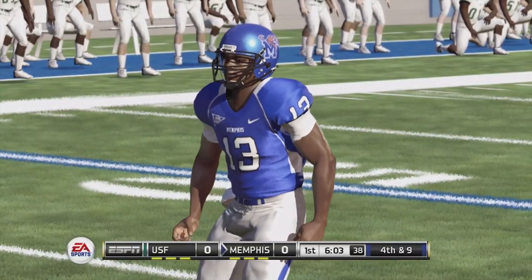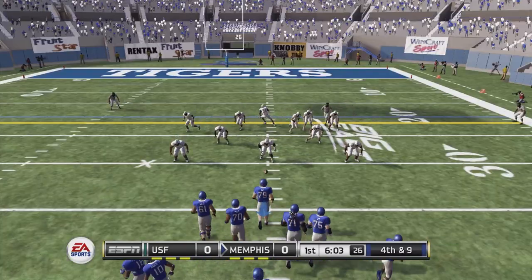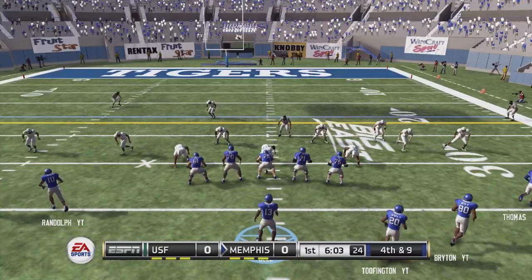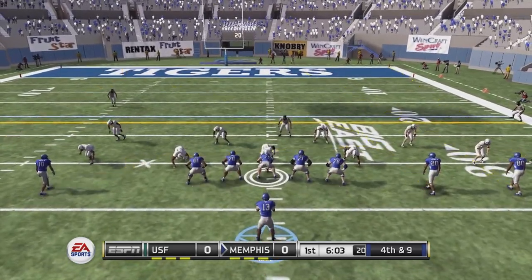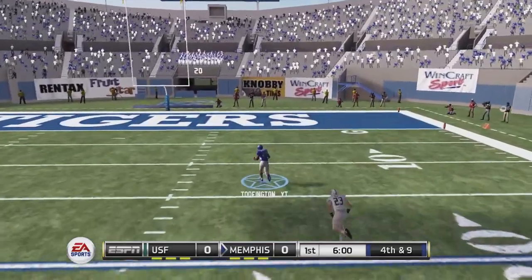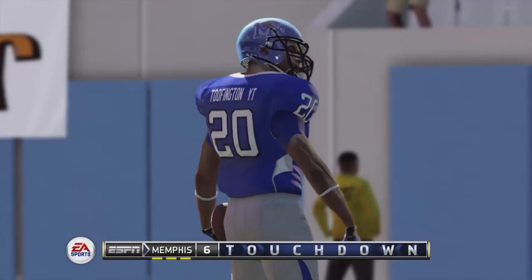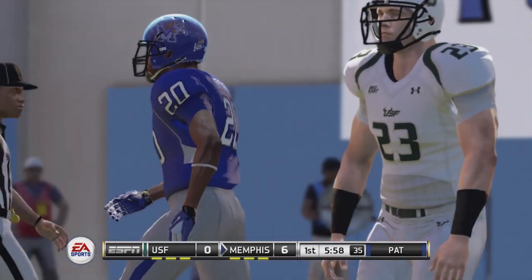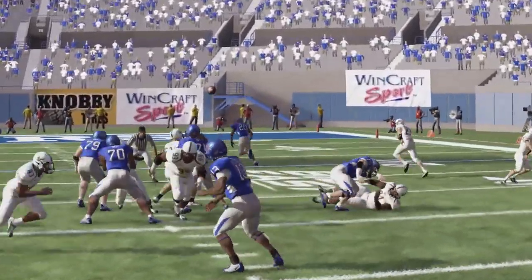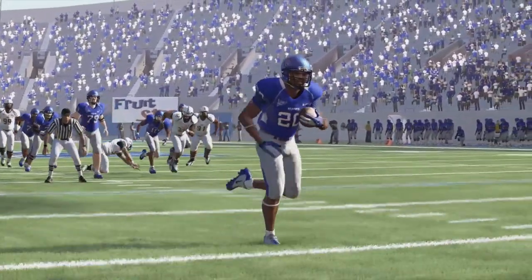We missed a touchdown — had him wide open in the end zone but couldn't hit him. Now it's third and nine, Bell lines up in the shotgun, looks right, tries to dump it off but misses the out route. Fourth and nine — we're going to be aggressive, go for it. Bell drops back, Toothington is all by himself in the end zone — touchdown Tigers! Let's go baby!